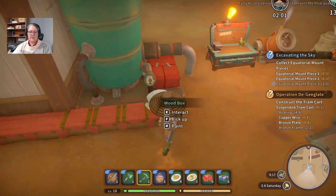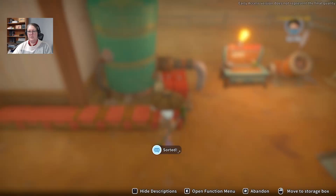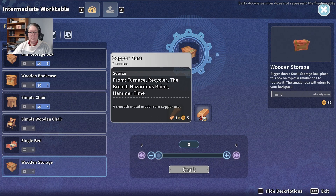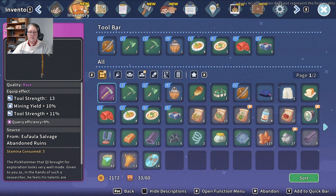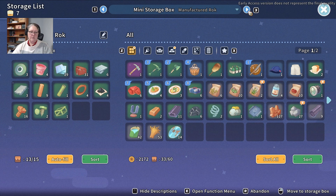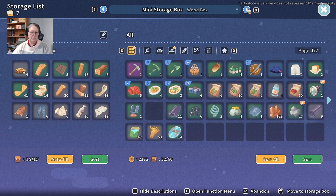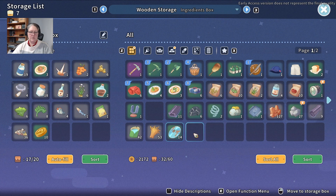I don't think I've cleaned out my backpack. Let's sort that. Wow, that made it — we need another storage container. Copper bars: it's not recognizing what's in the box, only what I've got on me. I don't have any copper bars in the boxes — I just used them all up. Let's pop that away. I'm just looking for something to put my rubber in.